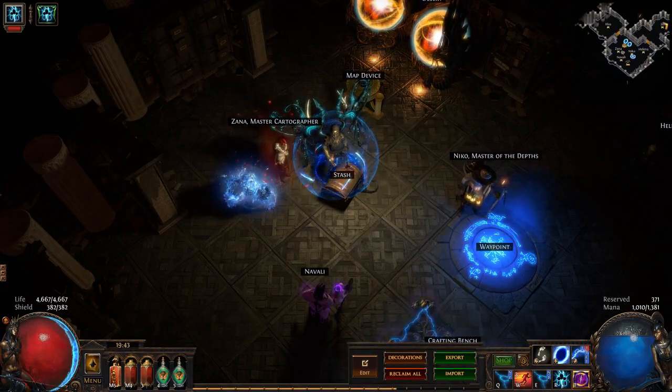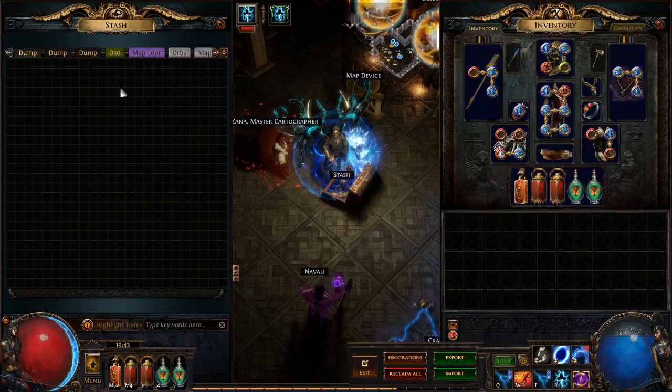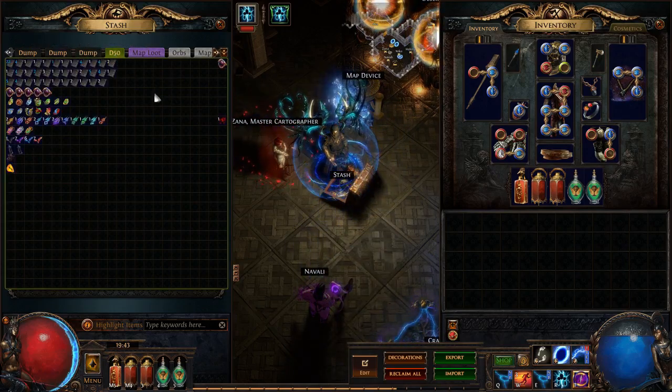How's it going everyone, Cameron here, bringing you the first video of Path of Exile 3.7 Legion. We just finished up 50 T1 Desert maps, cleaned all the dump tabs up, and this is the first tab of loot.